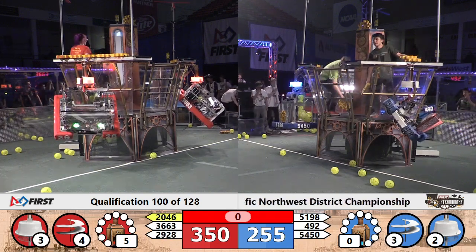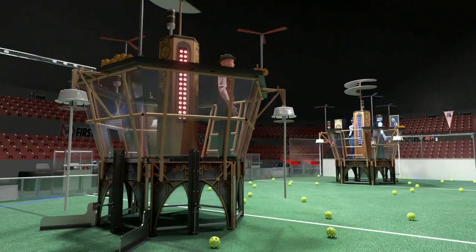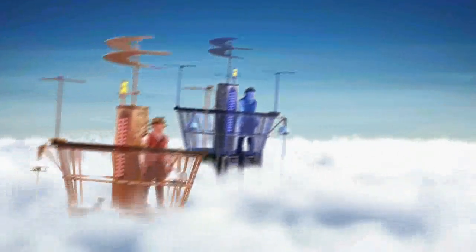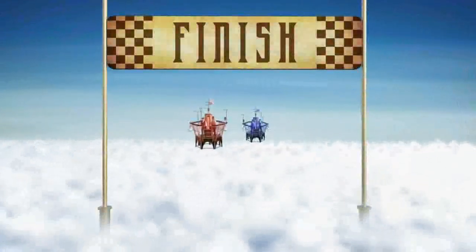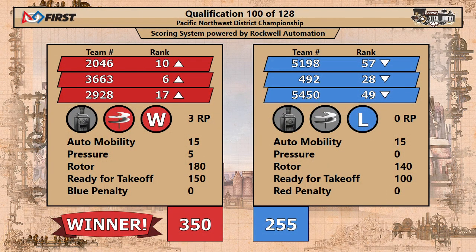We'll confirm these scores and get you your results in just a second. Scores are in — let's get them on the big board. As you watch the airlifts lift off from the field, victory to the Red Alliance. Three ranking points and 350 match points for the Red Alliance. CPR creeps up from number 7 to number 6. Bear Metal jumps from 16 to 10. And the Vikings all the way from number 28 to number 17 on the backs of that three ranking point victory.